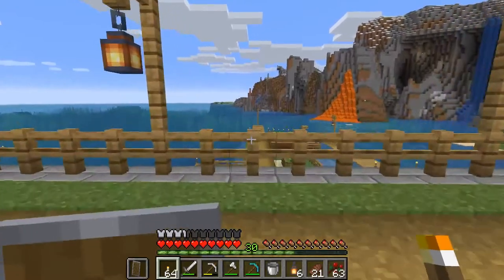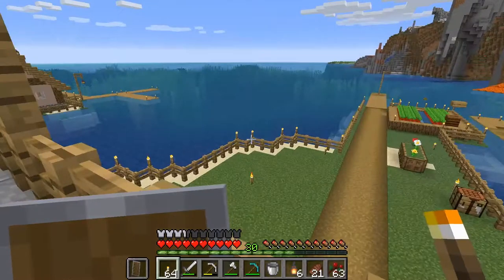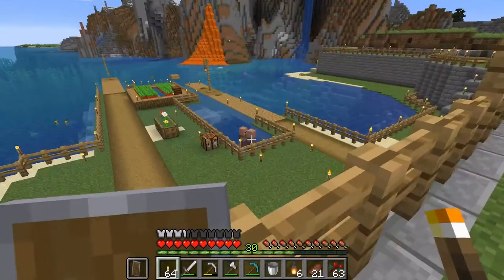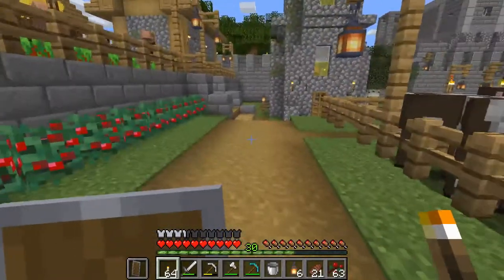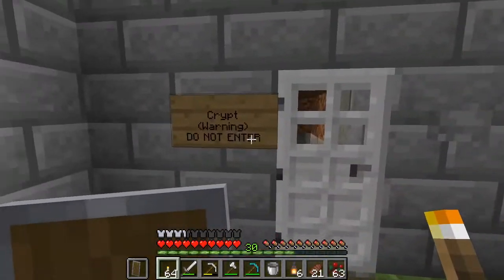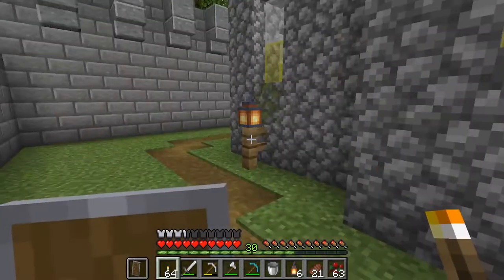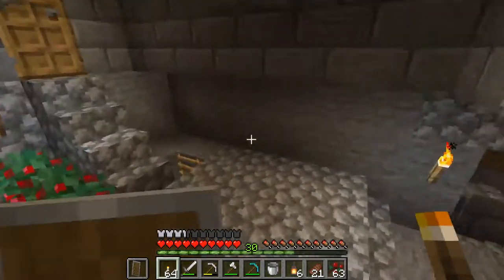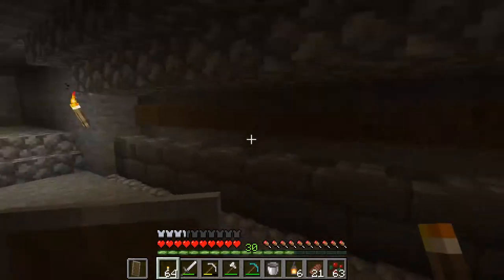You guys are really going to love this thing I've got to show you. It's going to be a nice fancy thing. I thought I'd have a look at the view first, but we may have interrupted something a little private, so we're going to walk away and head over here — because ladies and gentlemen, I have created quite a special thing. We have a crypt for our village, because eventually they're going to pass away, so I thought it might be nice to make a pretty little crypt with gravestones, all prepared ahead of time.